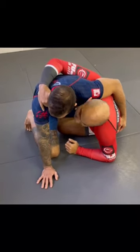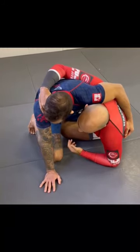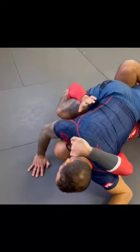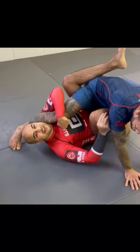He wants to place this hand on his opponent's shoulder. And when he does that, it makes his life easier to go underneath his opponent and even to get sweeps from here, or to set up the deep half, or to go for leg attacks.